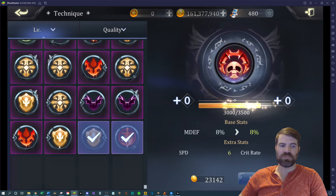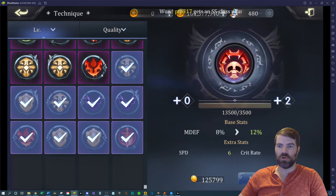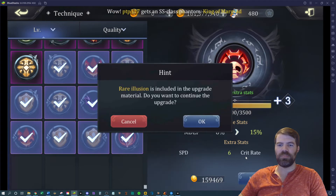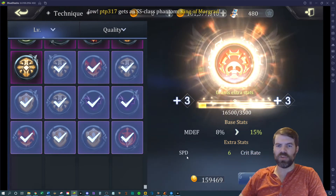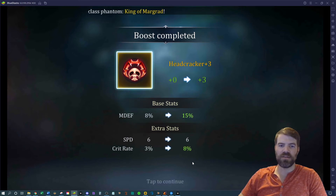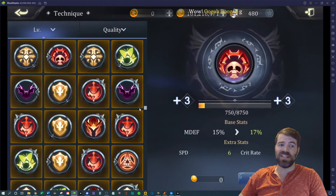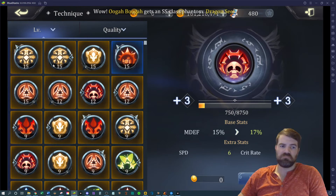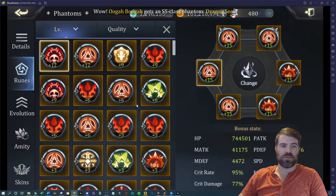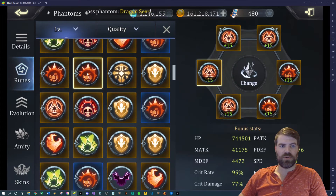I want speed in headcracker sets usually, so I'll roll this up just to see what happens. If I get another speed roll or something, this might be a solid rune. If I get random other stuff then I probably won't roll it further because it does have minimum rolls on it. I got a bigger roll in crit rate — five percent crit — so actually this is a decent rune and I would continue rolling it.